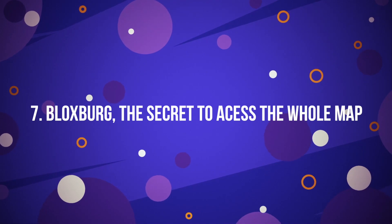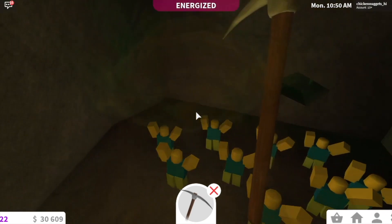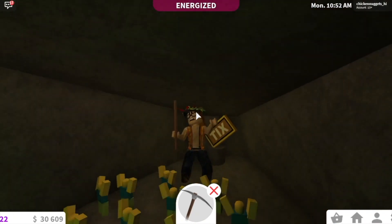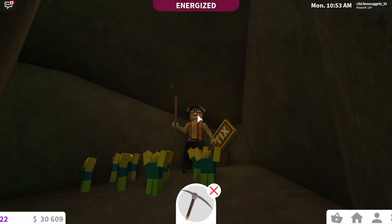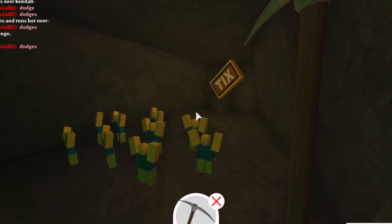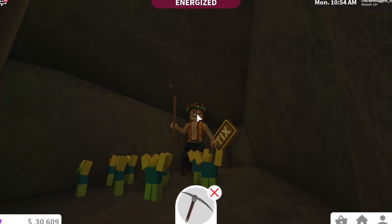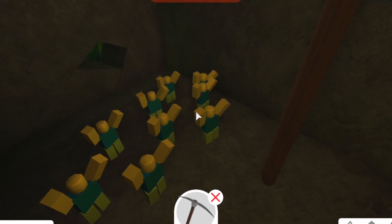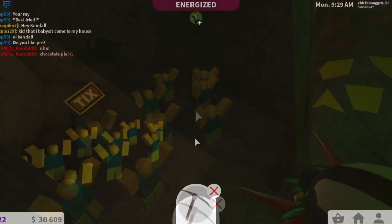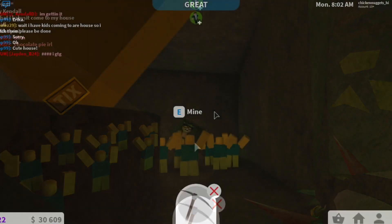Number 7: Bloxburg – The Secret to Access the Whole Map. When talking about the most popular games, Bloxburg definitely makes the list. There's a secret most players don't know about. The player has to disable the grid in Builder Mode, after which they could take a picture of their house and its surroundings to see everything on the map. Press the H key in Builder Mode to disable the grid, and you have whole map access in seconds.